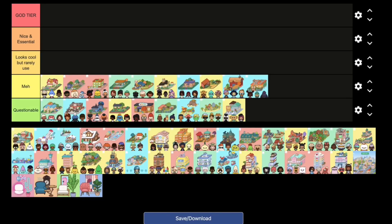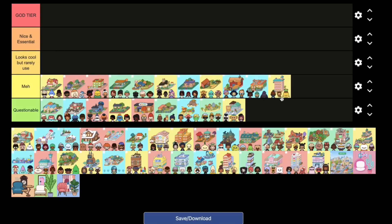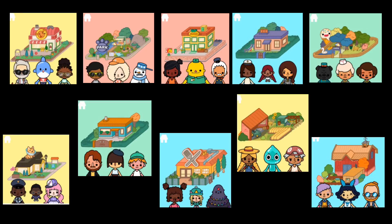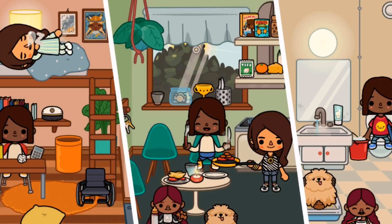In the Meh tier we have the pet shop, pet park, the grocery store, the family house, another park, another family house, the farm, the barn, and the school cafeteria. These locations are useful but I don't use them as much as other locations. They also look nice but there are nicer locations out there.